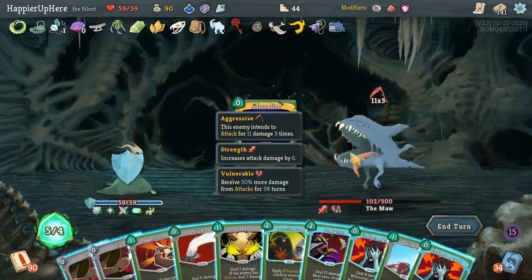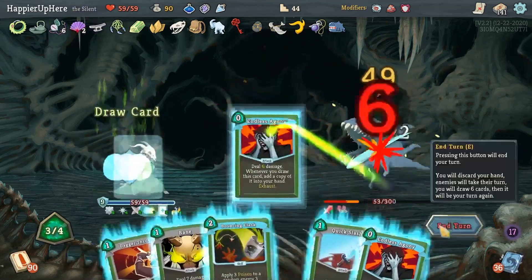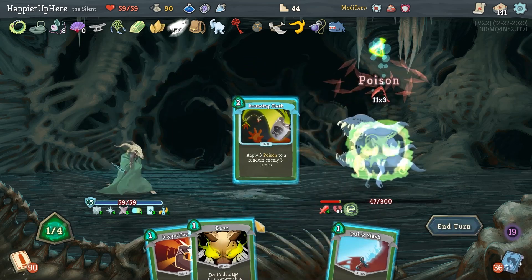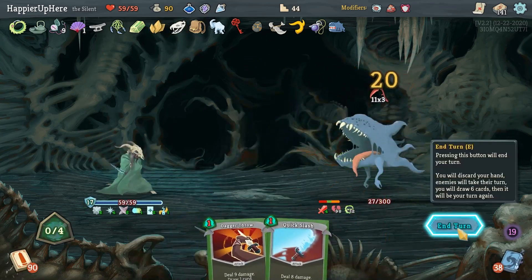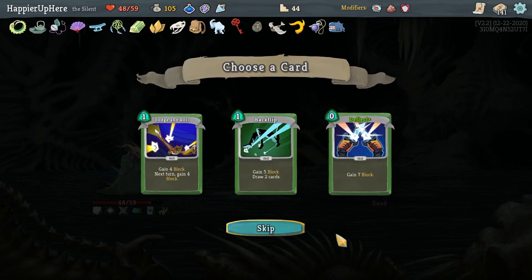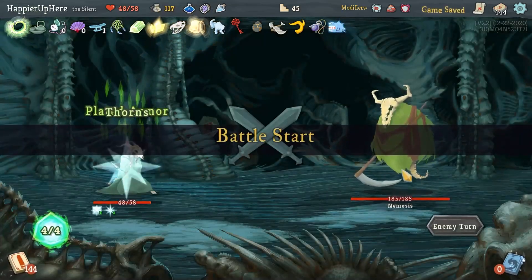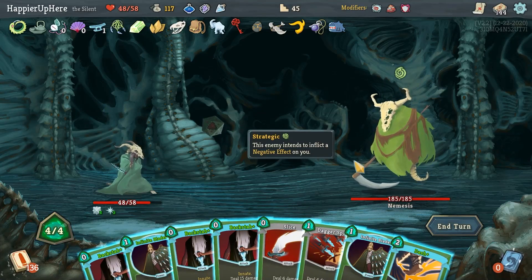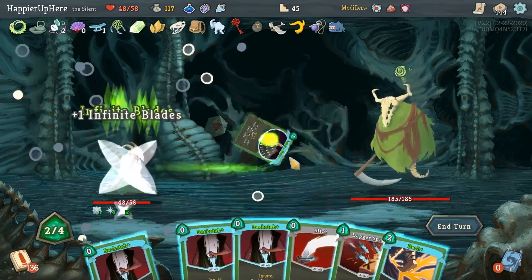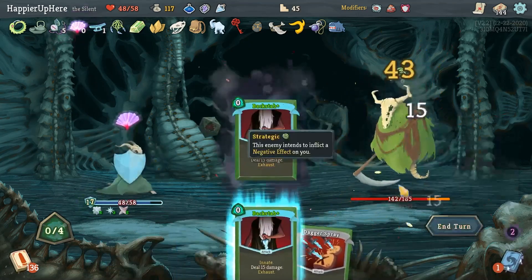Adrenaline - it's always dangerous. Slice, Shiv, Shiv, Predator, Endless Agonies, Bouncing Flask, and Bane - I don't think that'll kill. Taking 11 damage, and he died on my Thorns. Got a Gambler's Brew, Backflip, Deflect, Dodge and Roll - let's take the collector bonus on Backflip. Nemesis - let's do two Infinite Blades, Dash for more damage than Dagger Spray, Backstabs, and Slice.